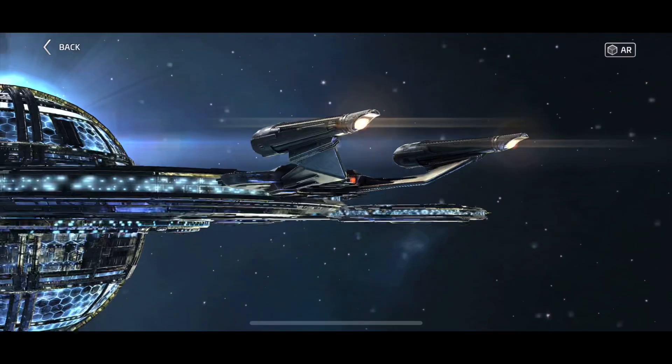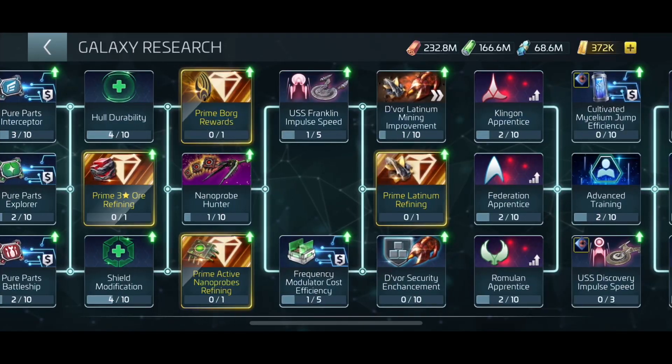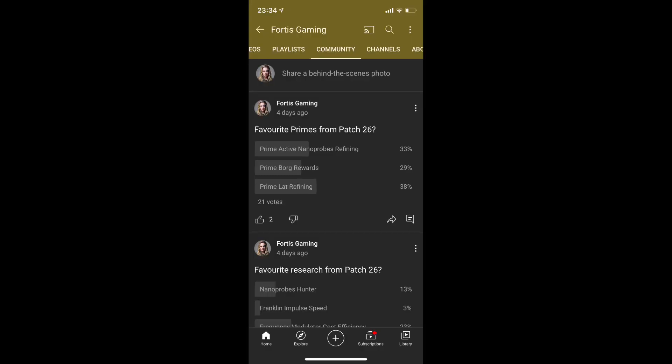Now let's move on to the primes. In terms of the new primes, all three are really pretty good. I highly recommend getting all of them if you can, either now or when they go on sale. The viewers' favorite seems to be a mix between Prime Latinum Refining and Prime Active Nanoprobes Refining, both at 39%, while Prime Borg Rewards sits at 22%.